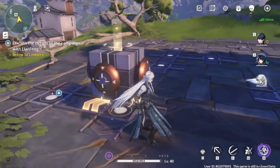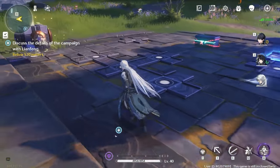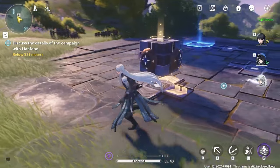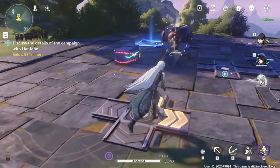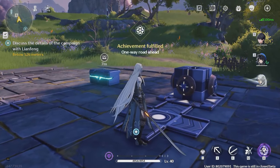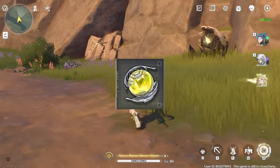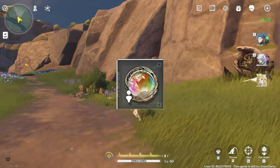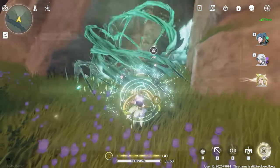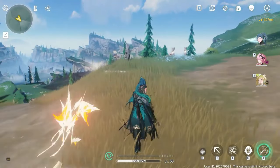There are also open world puzzles that are going to be in the game, similar to Genshin, Honkai Star Rail, and Tower of Fantasy. There are a couple of open world puzzles showcased here. During these puzzles you can get the premium currency, which is Asterite. With Asterite you can buy Lustrous Tides, which are your standard banner pulls, Radiant Tides, which are your premium event banner pulls, and I've also seen Forging Tide, which I assume is going to be your weapon banner pulls — though I'm not 100% sure on that.